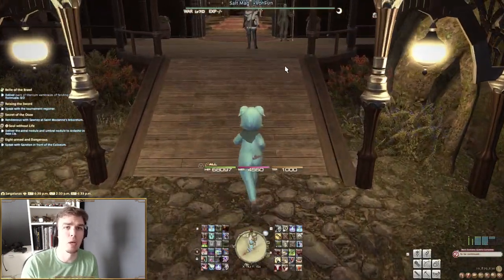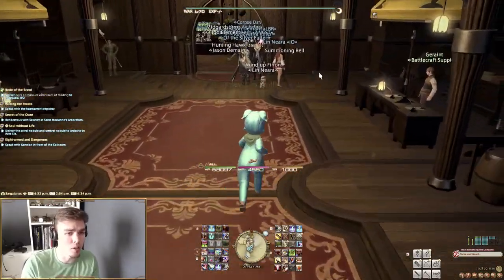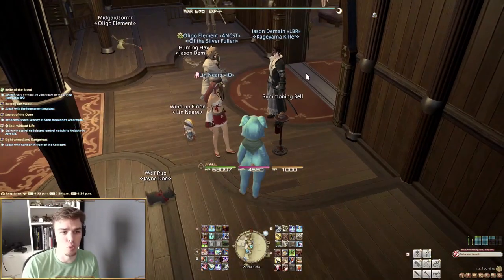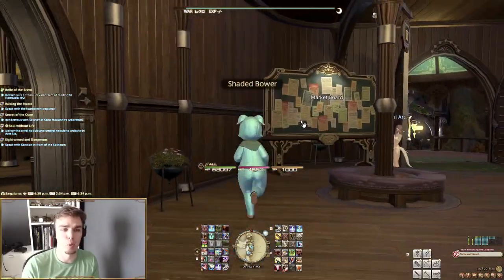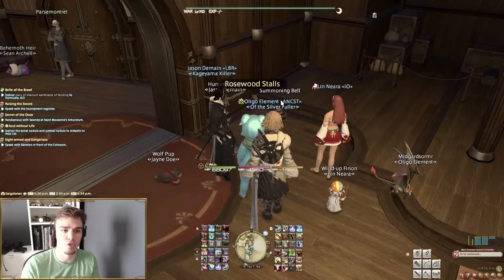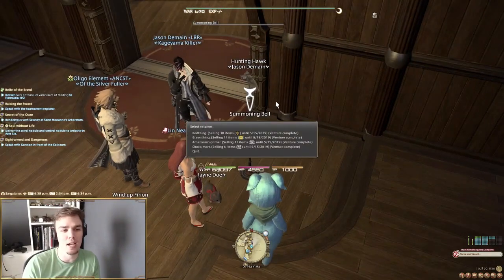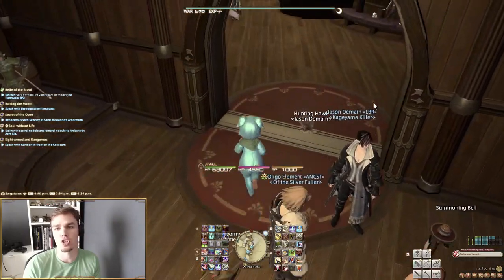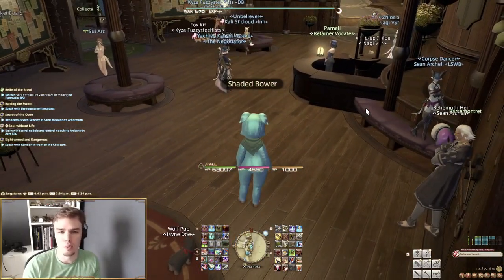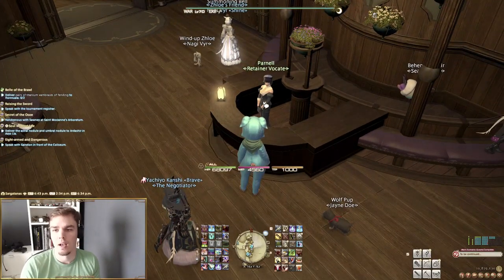As a new player, the most important thing you can be caught up on is story. So much of this game is locked behind it, and I know it can be a real drag, especially if you're not super into the actual lore. But you've got to keep doing story. These summoning bells are how we access our retainers. Retainers are not only the way that we interact with the market board and sell things — each retainer can be selling 20 things for you at a time — but they also go on little adventures and can bring you back cool loot. They also have inventories that function somewhat as a form of bank space. So those are the three main functions, and retainer vocates are in each major city.